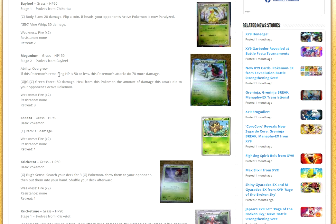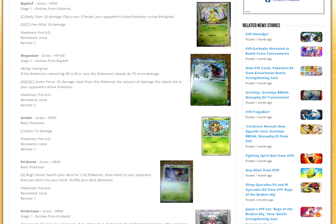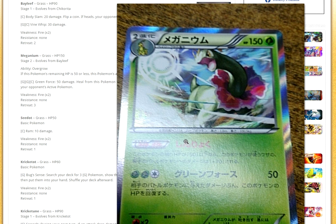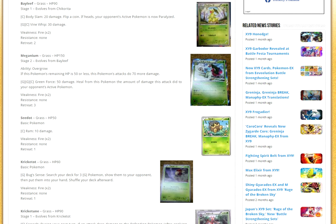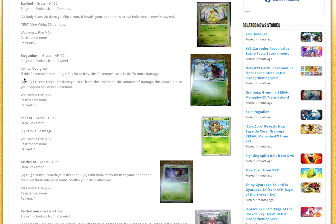Meganium has the ability Overgrow: if this Pokémon's remaining HP is 50 or less, this Pokémon's attack does 70 more damage. That could be interesting — I just don't know how you're going to get the HP down to 50. If Meganium survives an attack and takes 100 damage, Green Force is going to be able to do 120 damage, and then you can heal 120 damage off of it. It could be interesting, but I don't really see it working, even with Forest of Giant Plants.